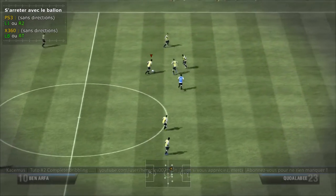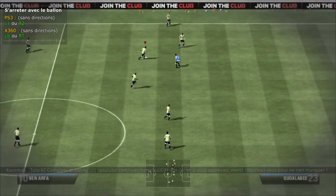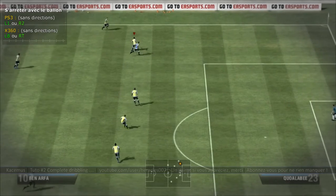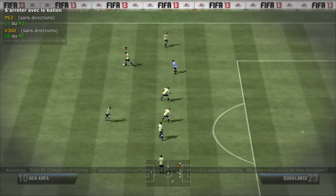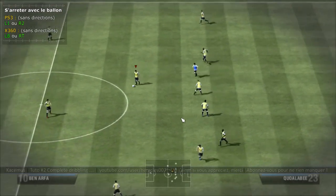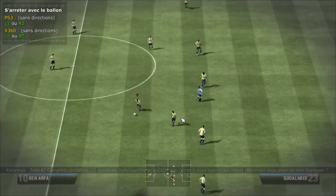Comme on a vu dans le premier tuto, cette touche permettait aussi de protéger son ballon. Donc si il y a un défenseur proche de moi et que je l'utilise, il va plutôt protéger son ballon. L1 ou R2, LB ou RT, ça permet de s'arrêter.